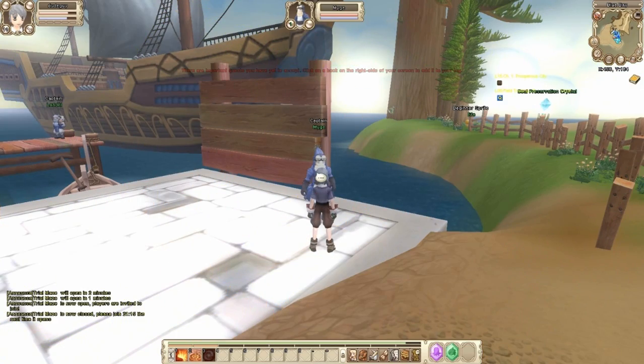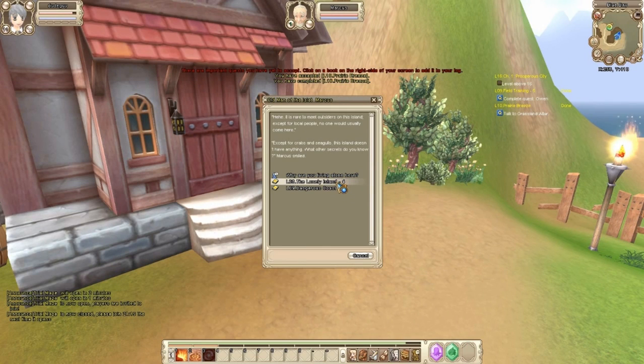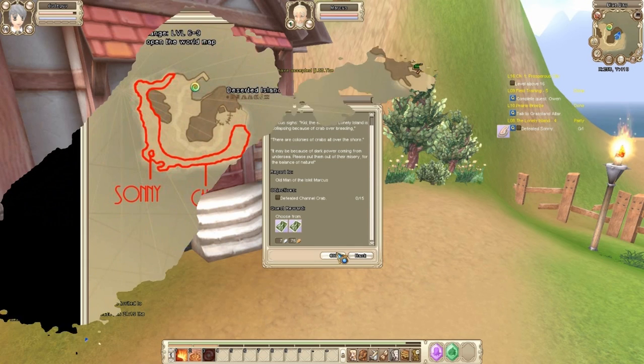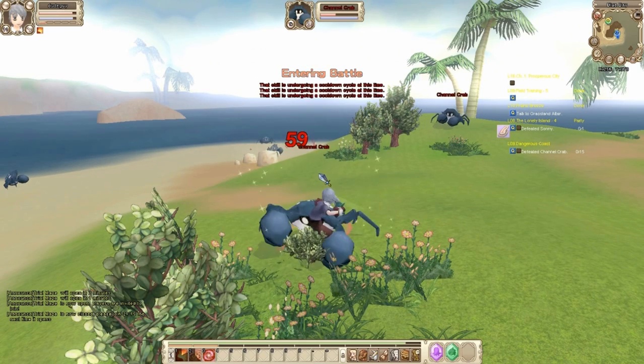Before you finish these quests, head back to the Captain who will take you to the Lone Island or Deserted Island. When you get there, head over to Marcus, who is marked here on this map. Marcus will give you two quests: one to kill Sunny and one to kill Channel Crabs. They are located here. Head over to Sunny, killing Channel Crabs along the way.